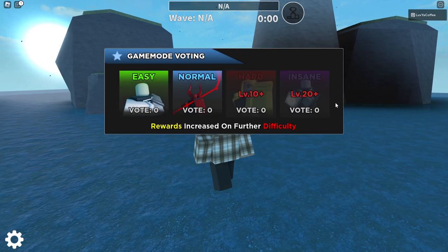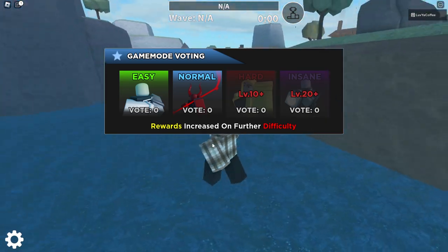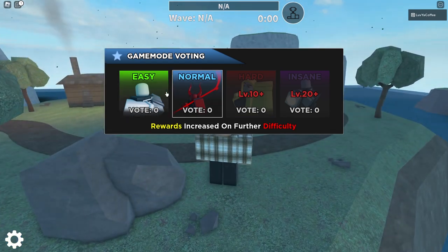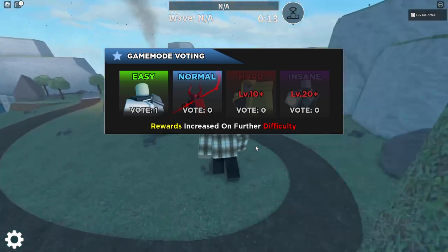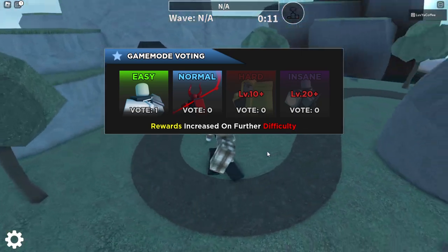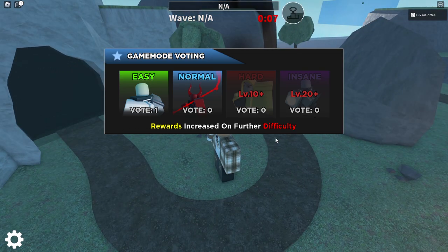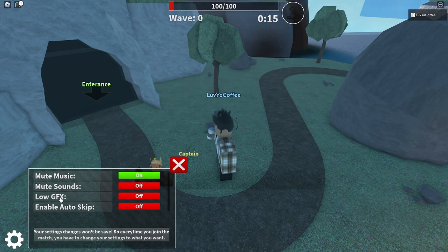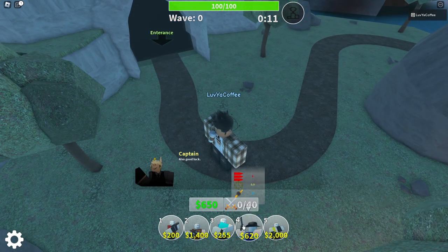We've got easy, normal, hard, and insane difficulty. For hard we need 10-plus players and insane we need 20-plus. Rewards are increased on further difficulty. We'll just do easy. Then we'll go back and take a look at all the towers in the game and the achievements. We've got a countdown timer and settings to mute music or sounds, enable OGfx, and auto skip.